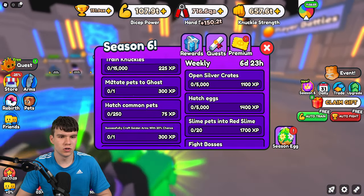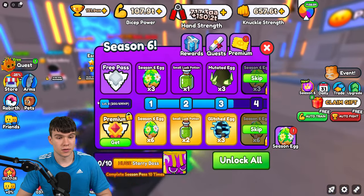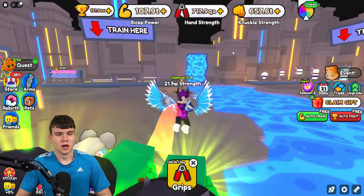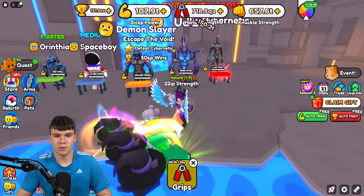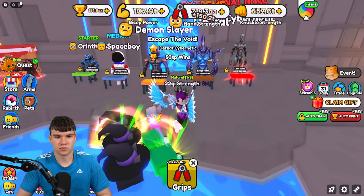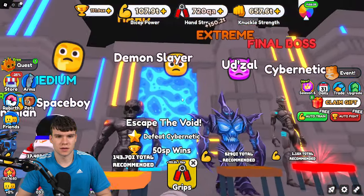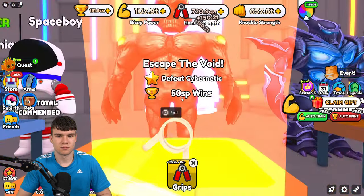We could train knuckles, which would give us an extra 225 XP, but that's not enough to get to the next bit. We're already on 22 Qi strength, which is not too bad. We can already defeat the spaceman. We have the demon slayer though — that's our next pro.